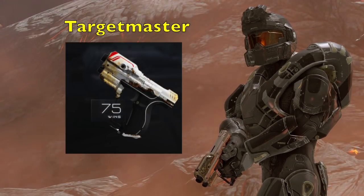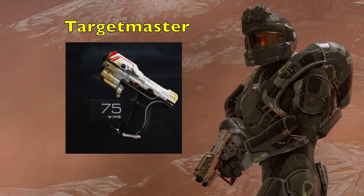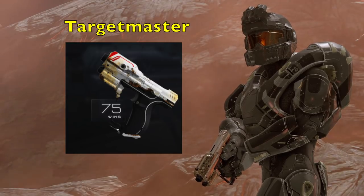The first one is called the Target Master Magnum skin. You get it at 75 wins. This one's pretty nice — it looks like it's rusted and worn. Pretty cool, I like that design, a little bit of wear and tear on it.